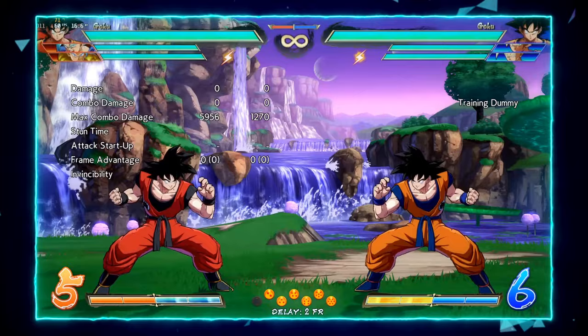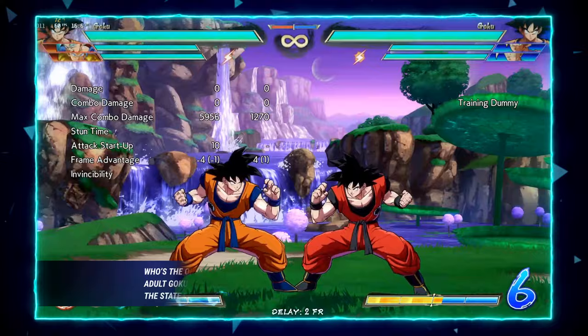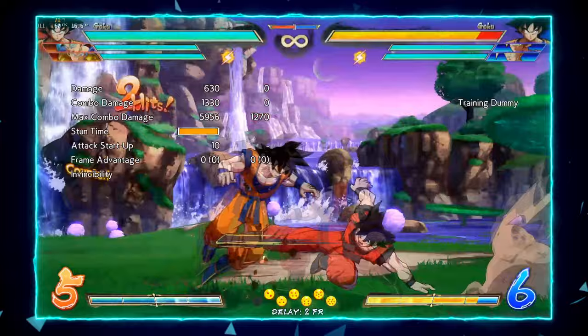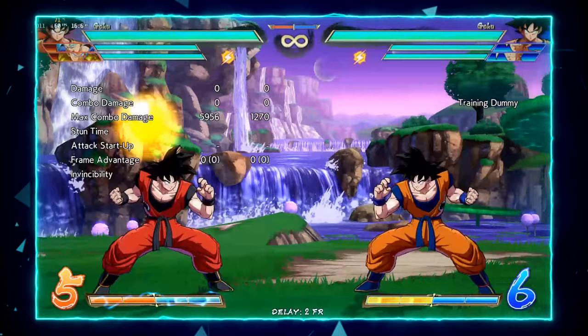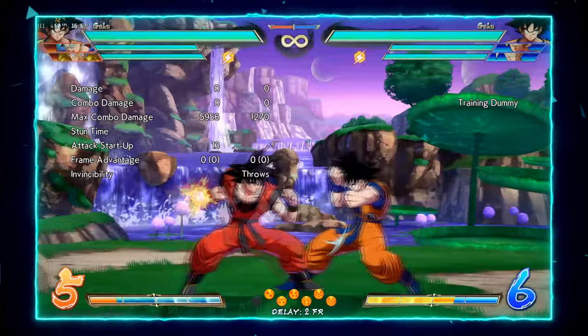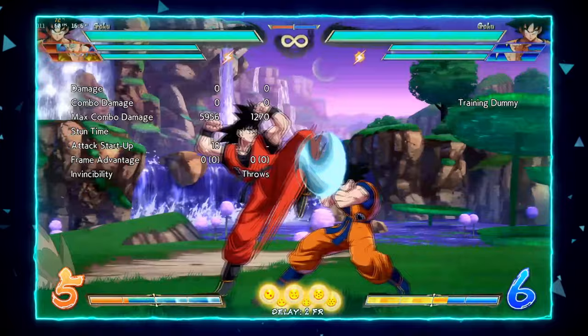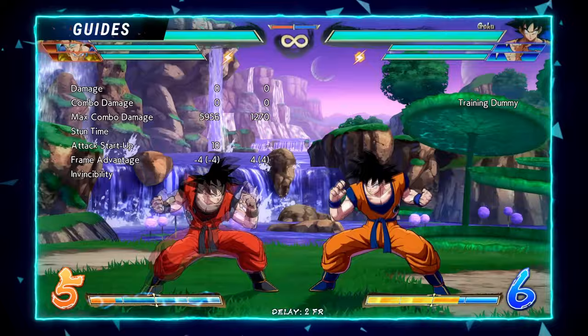True stringing a low is strong because it'll hit a mashed reflect. If they're mashing reflect and you true string a ki blast, they'll get guard cancel reflected instead, and you can punish. Another favorite string: this one sets up really strong spacing where they can't challenge with most of their lights. You can do things like 2M into whatever — this is really nice. Doing 2M into a ki blast sets up that same strong spacing.